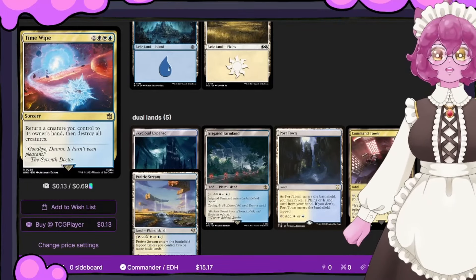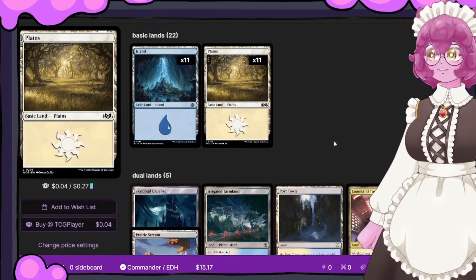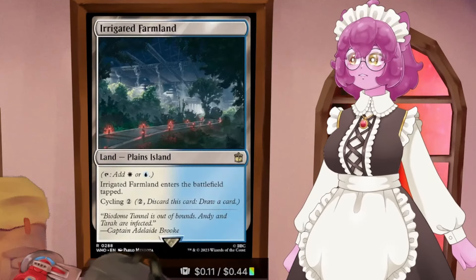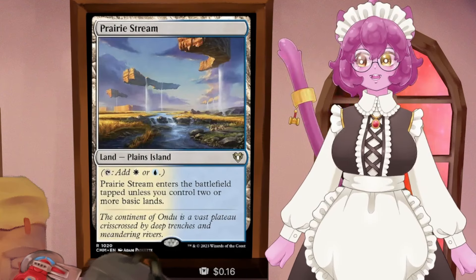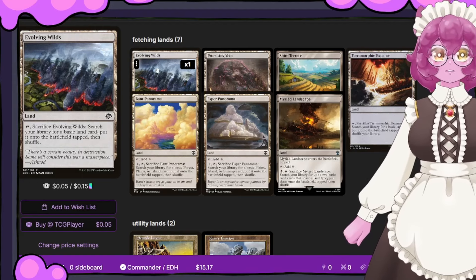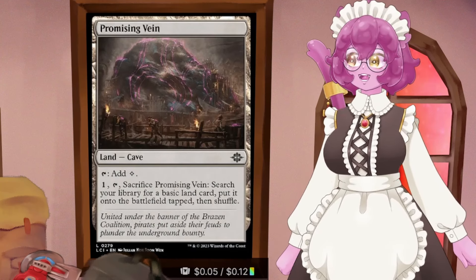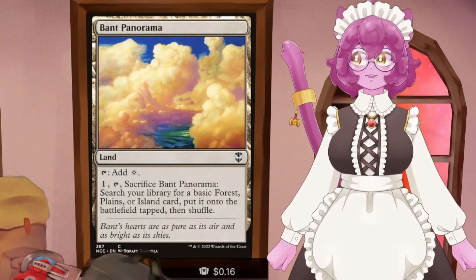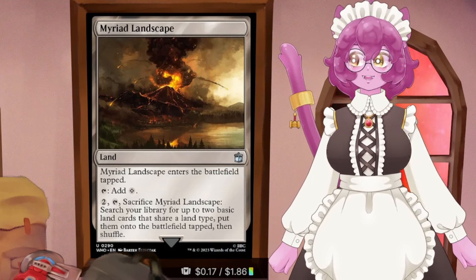For the land section - we're running 11/11 on Islands and Plains because the deck is so close on mana pips. In the dual land section: Command Tower, Port Town, Irrigated Farmland, Sky Cloud Expanse, and Prairie Stream. Remember that Irrigated Farmland and Prairie Stream can both be grabbed by anything that fetches Plains. For land fetching: Evolving Wilds, Terramorphic Expanse, Shire Terrace and Promising Vane both come in untapped, Esper and Panorama grab the lands we need while coming in untapped when not needed. Myriad Landscape fetches two lands to provide ramp even from the land slot.